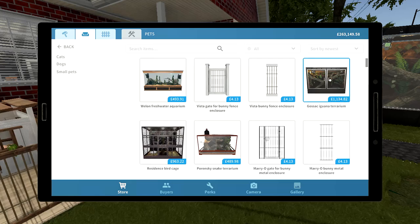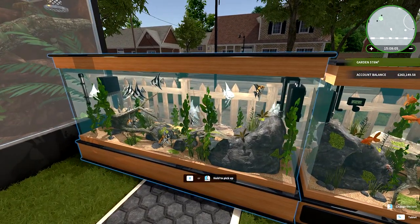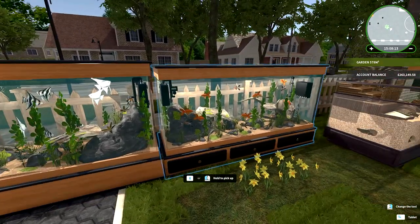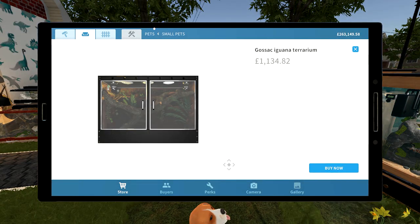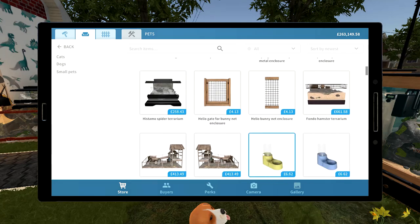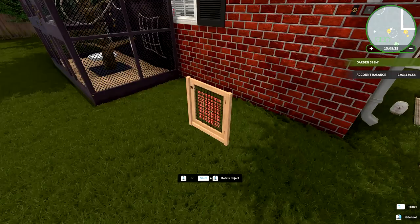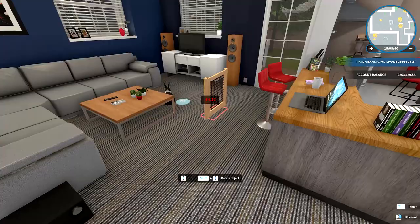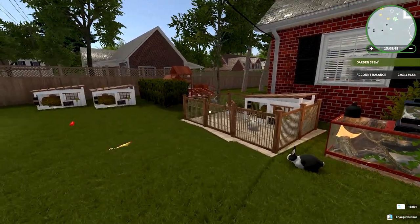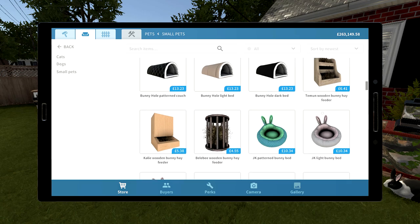You automatically get a tank when you first buy or adopt the animal. There's all kinds of fish going on - I only put one set of fish in but somehow they've moved between tanks. There are also gates so you can make your own rabbit enclosures rather than just using the preset ones. You can make custom enclosures, and there are beds and feeders too.